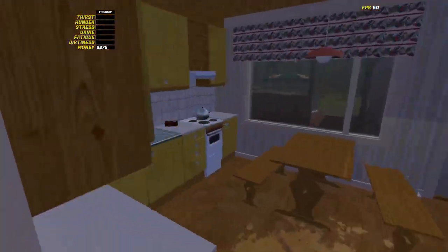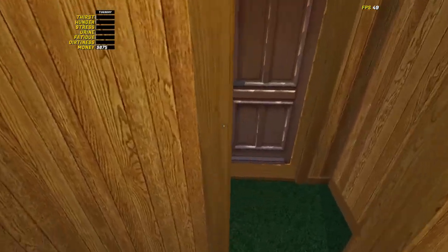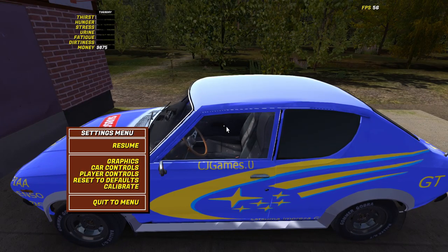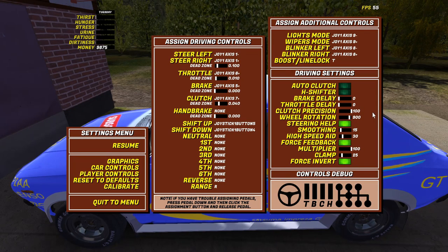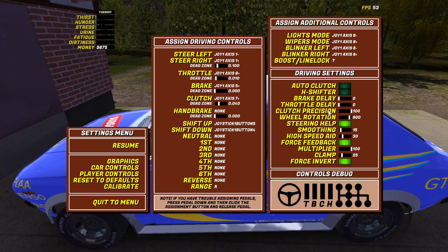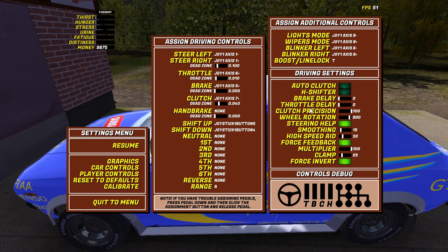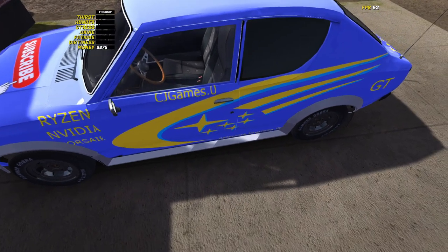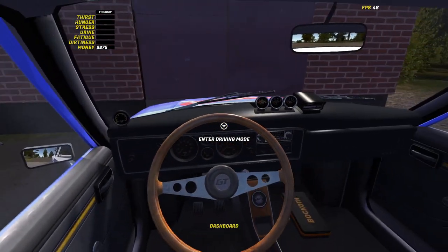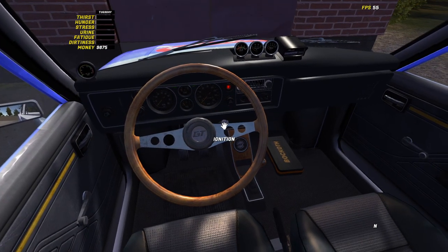Hello, welcome back to My Summer Car. It's going to be a quick mini episode today because they've just added some new settings in the game. We've got brake delay, throttle delay, and clutch precision. All the rest is your typical stuff for your steering wheel, but we're going to have a quick talk about it in case you haven't been on the game for a while and you're wondering why there's a lag in your controller.